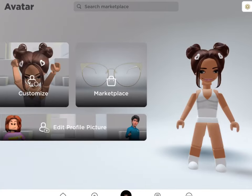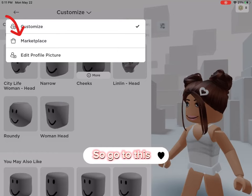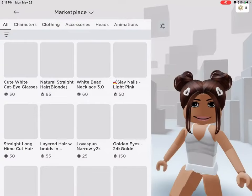Hey guys, here is the tutorial I promised. Go to this and select a character. You must stay in this one, so go to this and search City Life Woman.